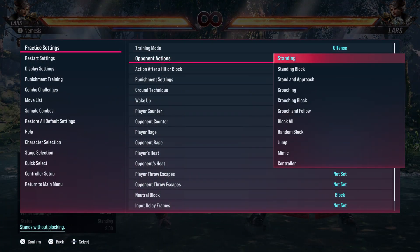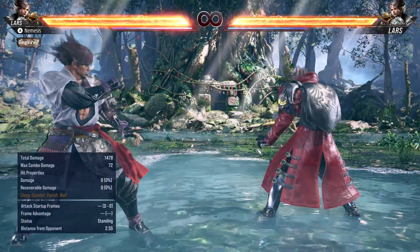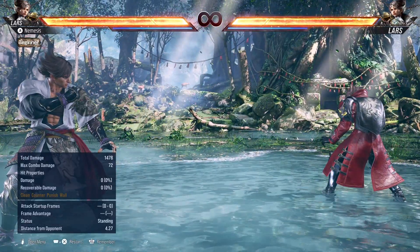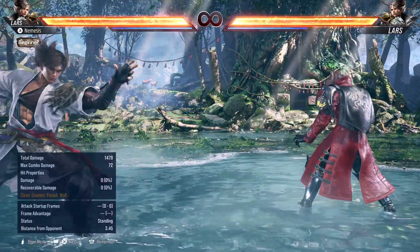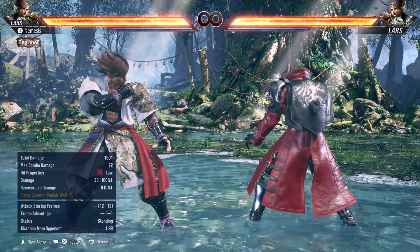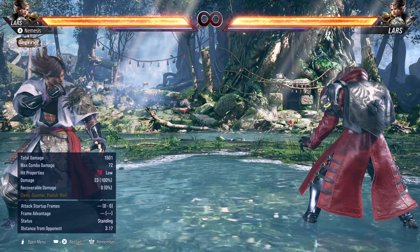When he goes into DE he covers a lot of space, which makes his range really insane. It's difficult to challenge Lars at this range, and even at further range because you can cancel DE into SE and go to stuff from all the way from here — look at this range. So at mid-range Lars is a crazy strong character.